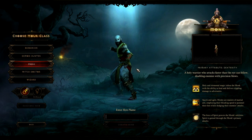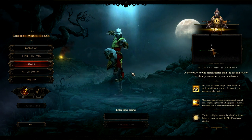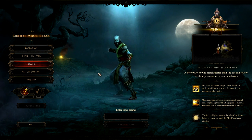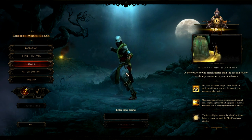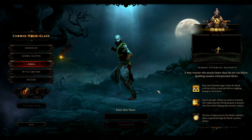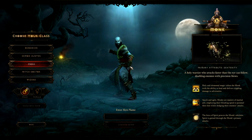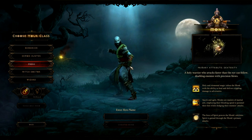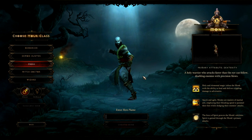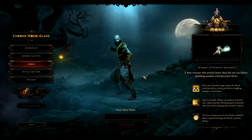We move on here to the Monk. We see the male Monk here right now. Primary attribute is dexterity, just like the Demon Hunter. It's a holy warrior who attacks faster than the eye can follow — that bell unit there — disabling enemies with precision blows, using their hands.